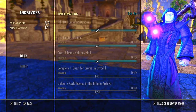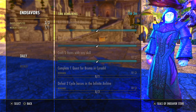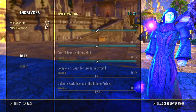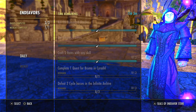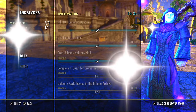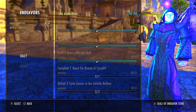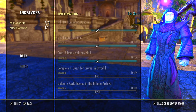What are Endeavors? What are Seals of Endeavor? Every single day, resetting at around 2-3 a.m. PST, you will have new daily Endeavors netting you between 30 and 45 Seals of Endeavor. Over a seven-day period, that is between 210 and around 300-something Seals per week. You also have weekly Endeavors that are worth between 220 and 300 every week.